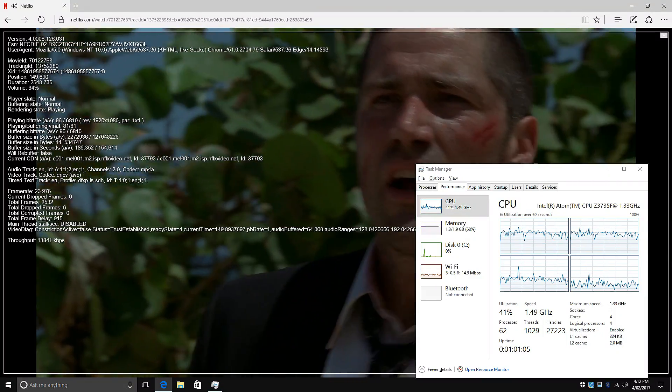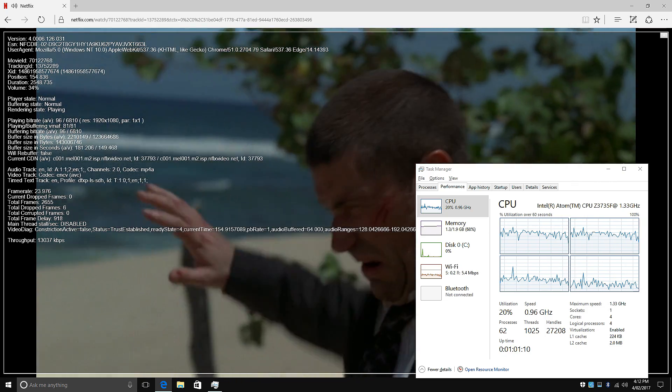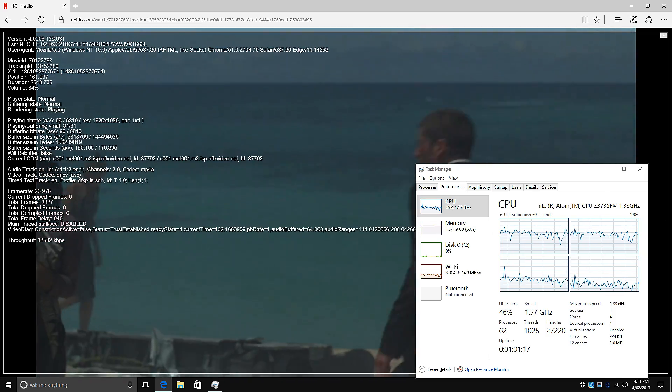Netflix also runs well on this machine. Once again I'm using the Microsoft Edge browser — we're running Lost here at 1080p and CPU usage is very low, around 20% with a few jumps up to 40%.